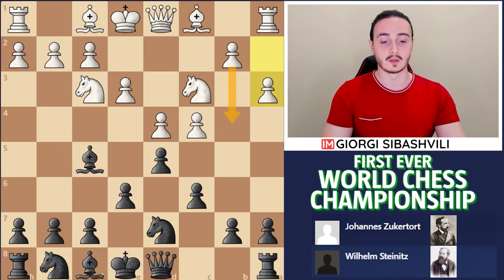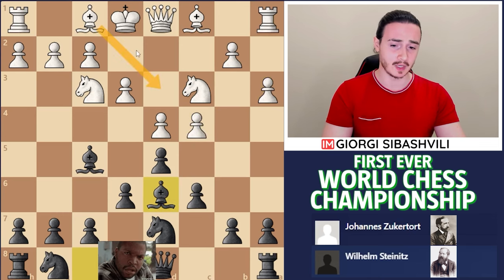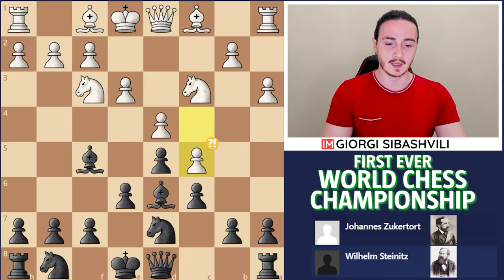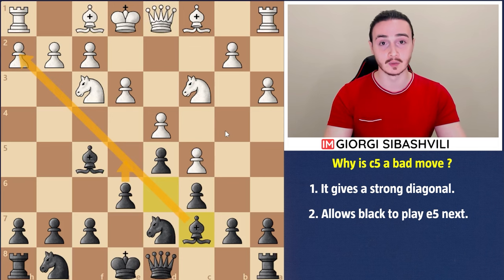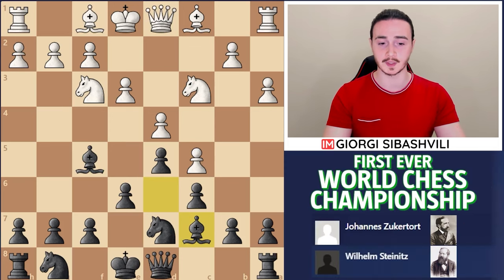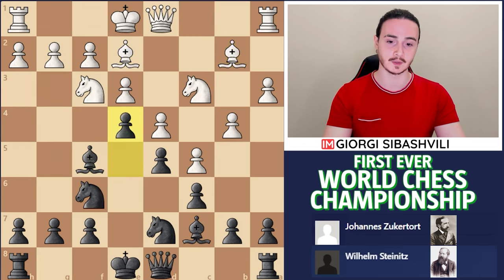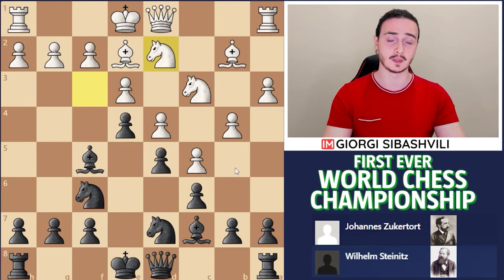White goes with a3, tries to create an early attack on the Queen's side, which nowadays is not the best, but at the time people didn't know a lot of theory. Nowadays the best variation is to go with Bd3, and after the trades, White tries to go either with b4, Be2, or e4 later on depending on the situation. C5 typically has a big downside — it opens up this diagonal and allows Black to go with e5 next and create good counterplay in the center and most importantly on the King's side. White goes with b4 immediately, and after regular development, Black seizes space on the King's side. Due to the pawn structure in the center, Black needs to attack on the King's side and White needs to do the contrary.